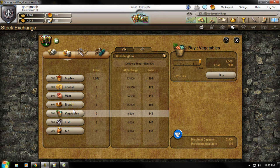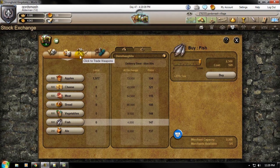In the beginning, vegetables are definitely a pretty good profit. And also fish, because you only get fish from the two river villages.